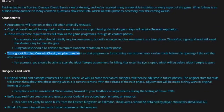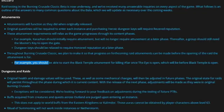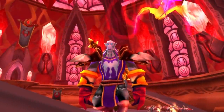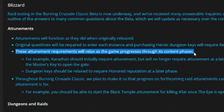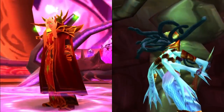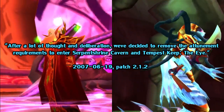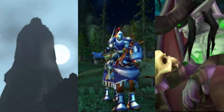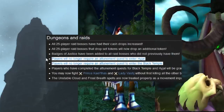Blizzard did come out and say that you will be able to progress the attunements before the raids are actually released. The example they used is killing Alar, which is required for part of the Black Temple attunement — you can do this prior to the Black Temple's release, which is phase 3. They also said that the attunements will eventually be nerfed, mirroring how they were handled in the original release. The Serpent Shrine and Tempest Keep attunements were hotfixed out shortly after Black Temple's release, so you can probably expect the same sometime after phase 3. Karazhan, Hyjal, and Black Temple did require attunement until Sunwell was out, so probably at phase 5 we'll see the same.